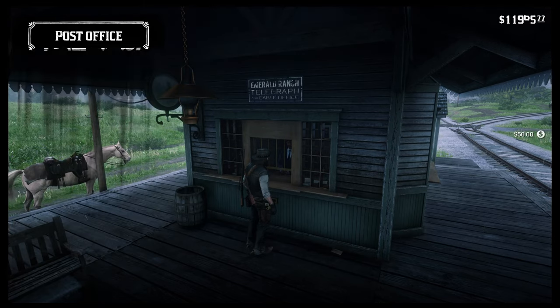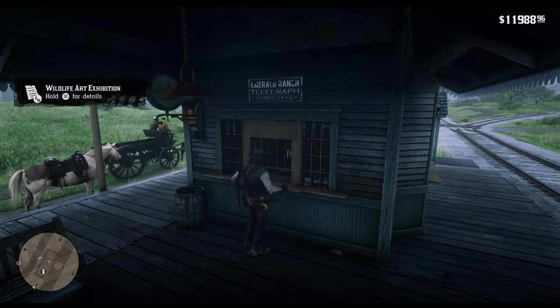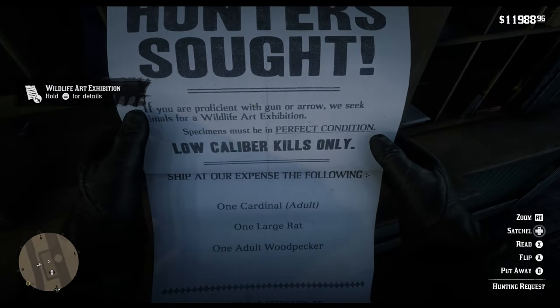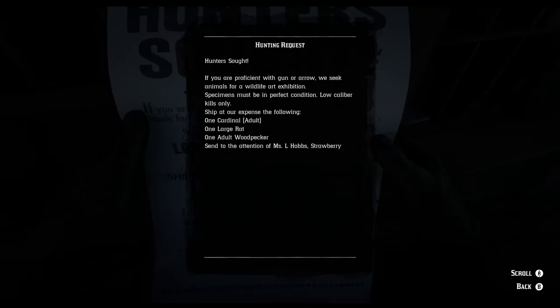After roughly one in-game day, you should receive a notification to visit the post office again. You will then receive 50 bucks for your effort as well as the next request. This time, you will need to acquire a perfect cardinal, a perfect rat and a perfect woodpecker.